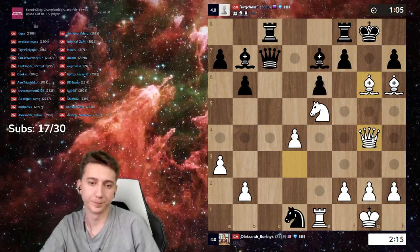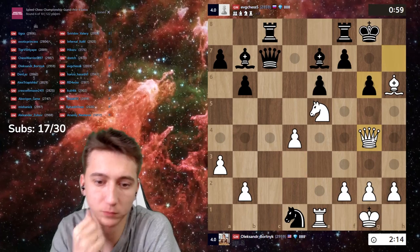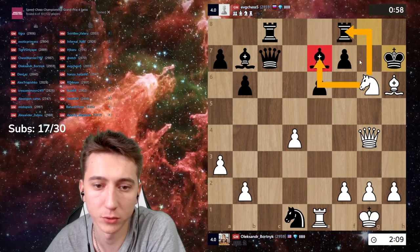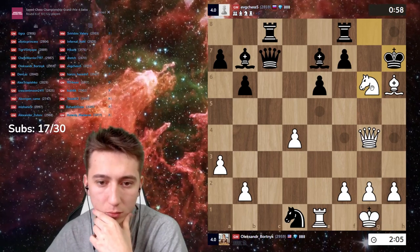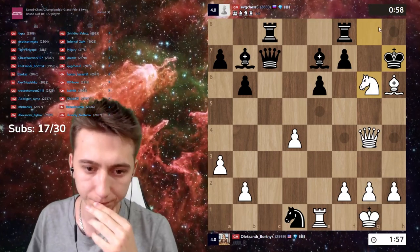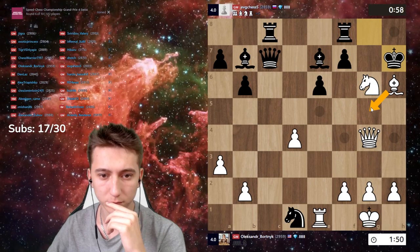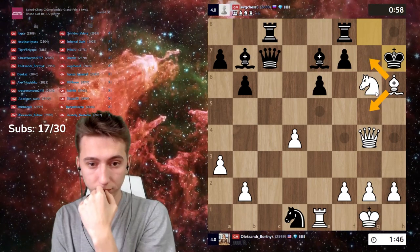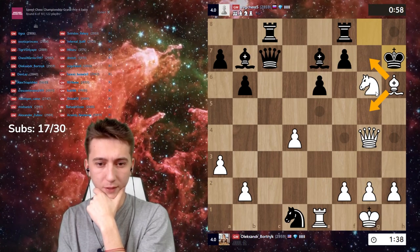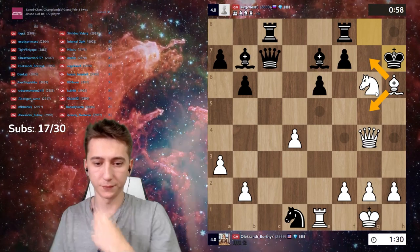How can I win then? Maybe I can't. Maybe g6 takes first — I have to take, no choice. Go there, I can take on e5 or on e7. What can I do more? Like t7, rook g8, bishop g5 then, or bishop g7 — no, bishop g7 doesn't work. Can I take knight just on f8? Bishop f8, bishop to f8. Oh, it doesn't work.